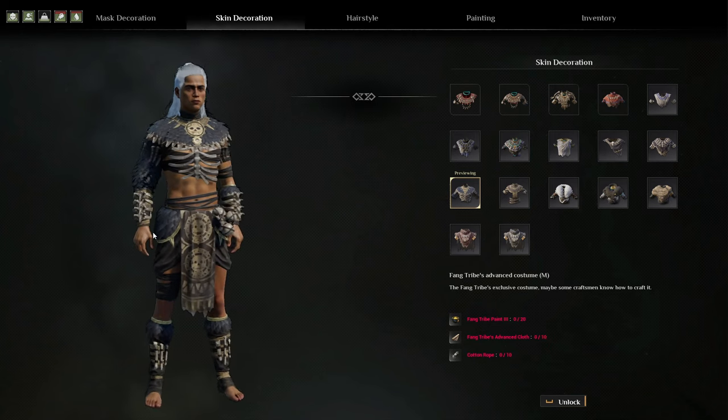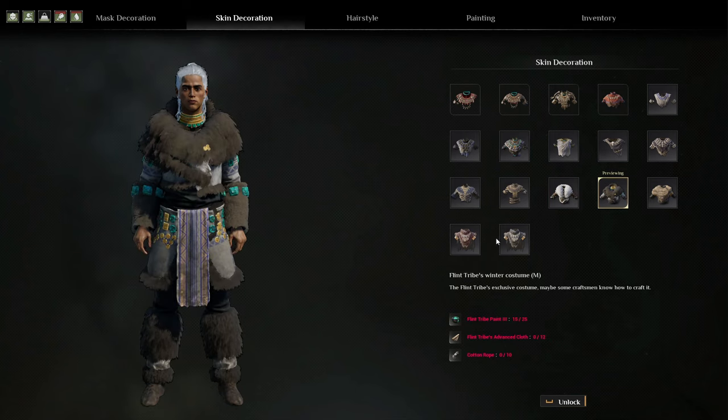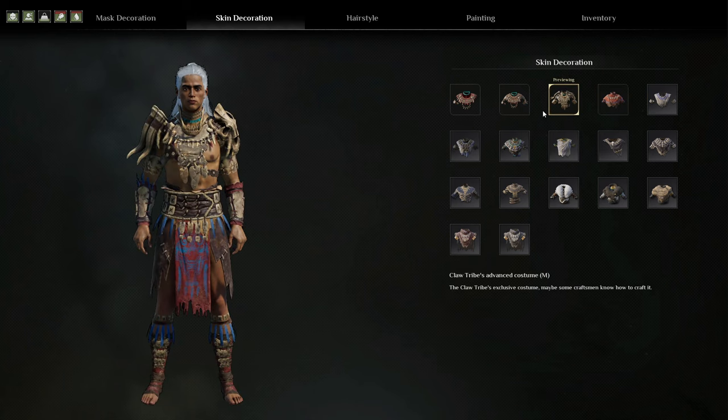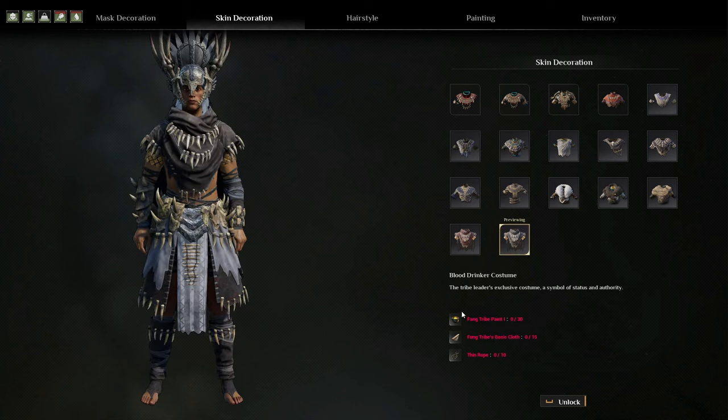These are two of the costumes you can have in the game - they look pretty damn cool, although all of their headdresses are just massive. You have lots of different kinds here - this one looks really nice, kind of like a priest of the Mayan Empire. You've got some really basic ones, then you've got your furry ones. So if you want to use your ape armor or frog armor but you like fur, you can stick these on. My favorite one has little skulls all the way around the arms and chest - that loincloth bit is absolutely beautiful. For this specific one you need fang tribe paint, 30 of them; fang tribe basic cloth, 15; and thin rope, 10 - then you can press unlock.